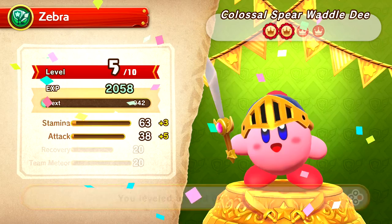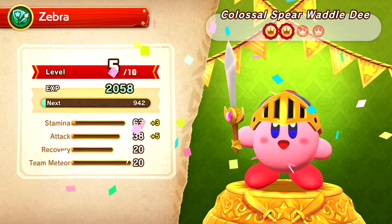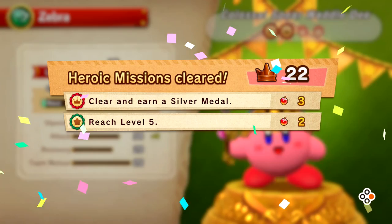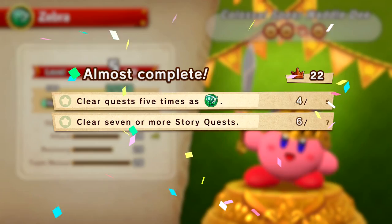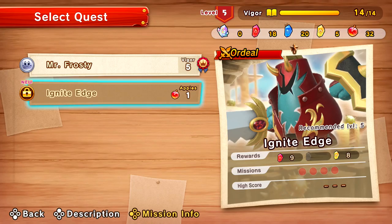Maximum vigor increased by one. Vigor recharged — that's good to see. Daydreaming went up by four — not that it matters. Reach level five is good. So I think we're going to take on that one situation we had. Play a different quest. Lots going on in this game so far — it's just basically a Kirby action fighting game with boss fights constantly. Now we can take on Ignite Edge. Want to use one gem apple? Of course I do. The power of the gem apples has opened the path to a new quest. Now I have to spend vigor too.